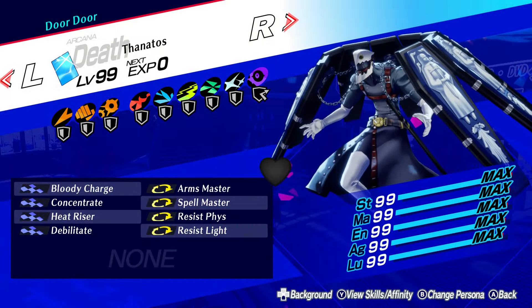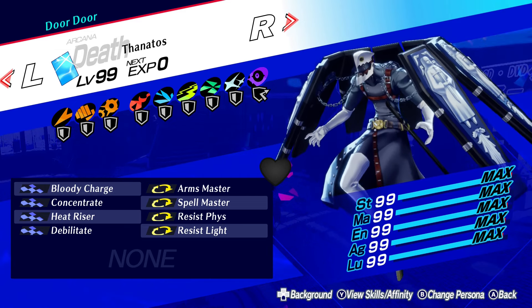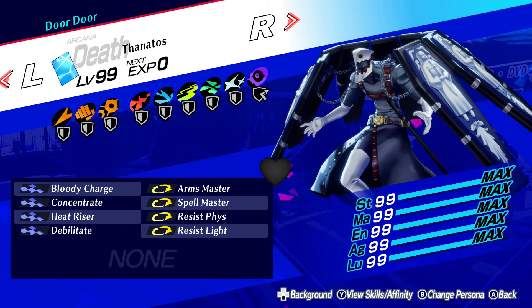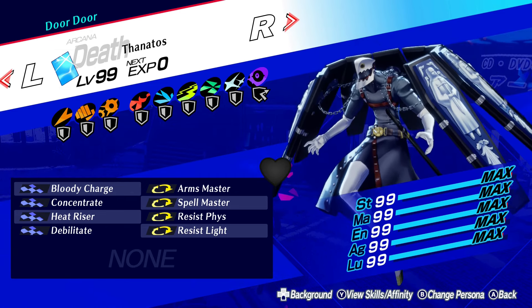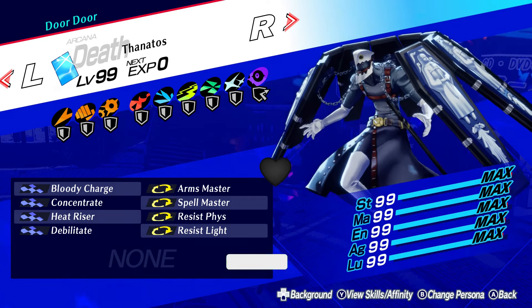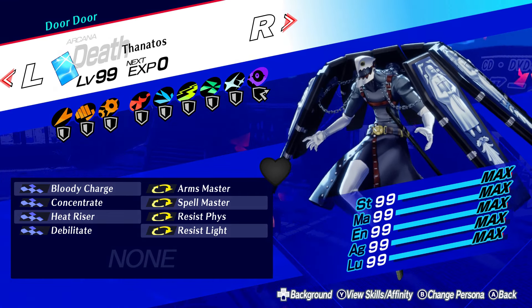And that is it for the builds. Bit of a long guide, but for a persona like Thanatos, I did want to be as comprehensive as I could. Out of these builds, the one I actually use the most is the support setup — I have a lot of other damage dealers, so I don't need Thanatos to also be one, and having him as a support lets me use him in every battle. But any other build option on Thanatos works as well. If you guys liked the vid, consider leaving a like and subscribe on your way out. Otherwise, thanks for watching.